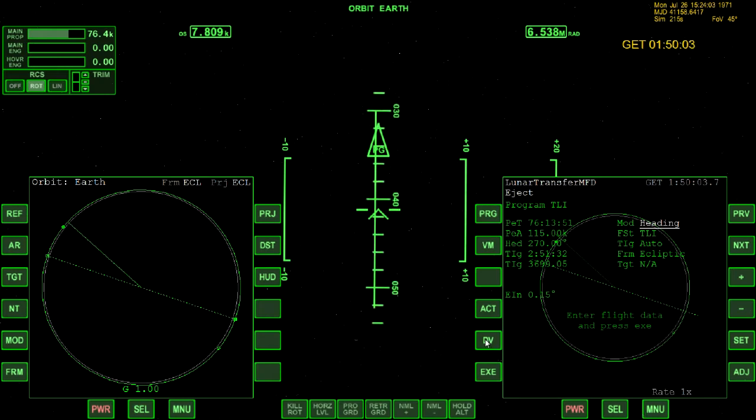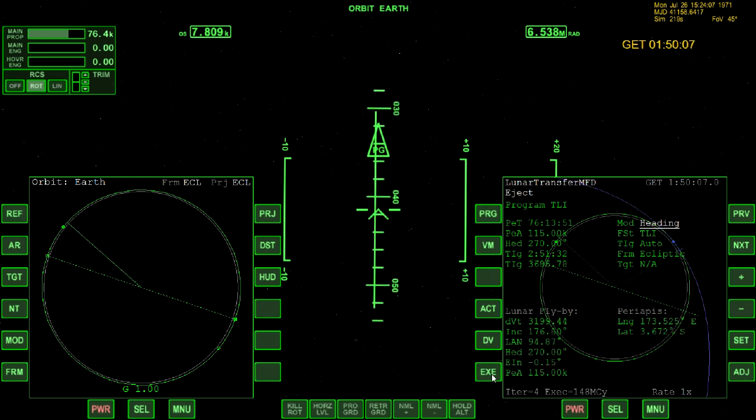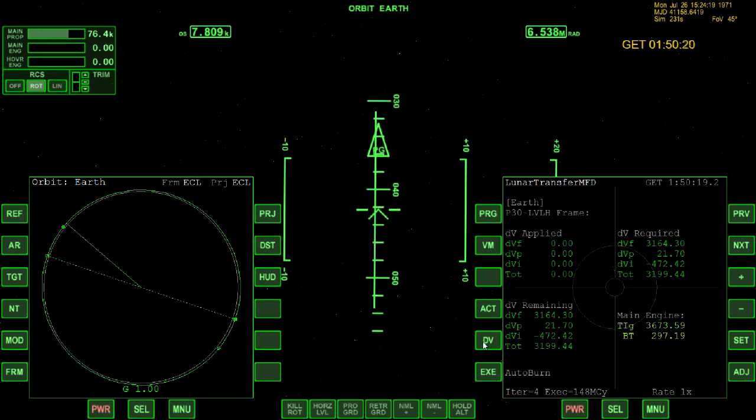We can come over and select DV — sometimes they get confused or execute — and from there we press the DV button. Once we press DV, it'll bring up the auto-burn.